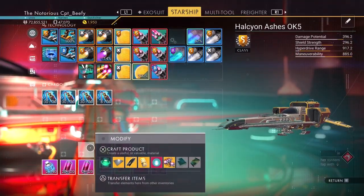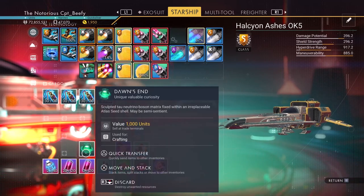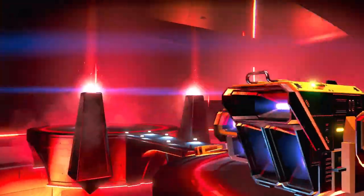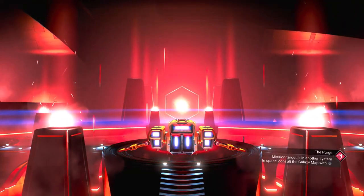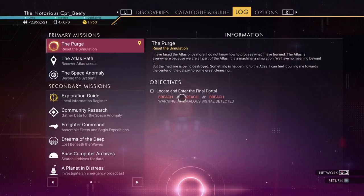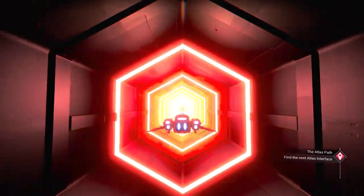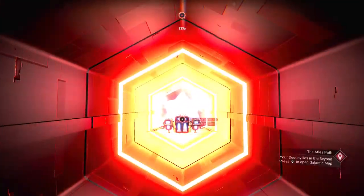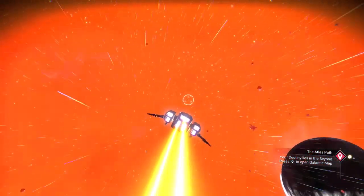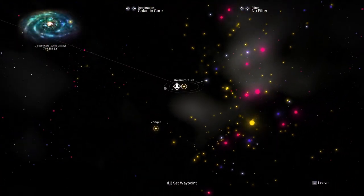And then we'll go into the ship's inventory and we'll make Dawn's End. That's it for that one. Gonna head to a new system. It keeps going to the Purge, which is not the Atlas Path, so I'm gonna go back to finding the next Atlas interface because I'd like to just get done with that. Then we'll do the Purge afterwards. I believe the Purge is kind of like an end-of-the-line thing for the whole Artemis journey.